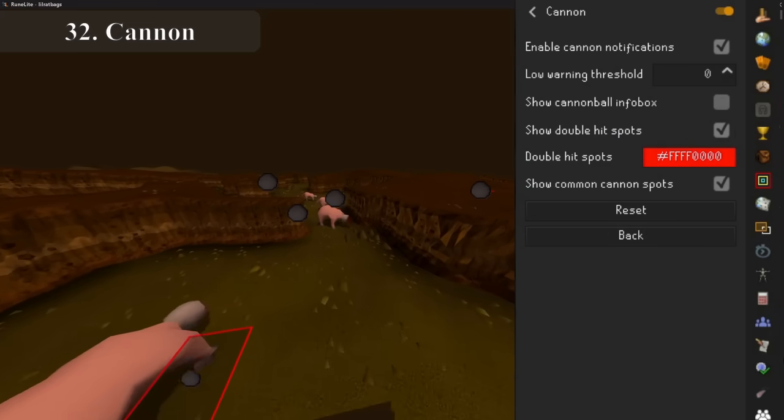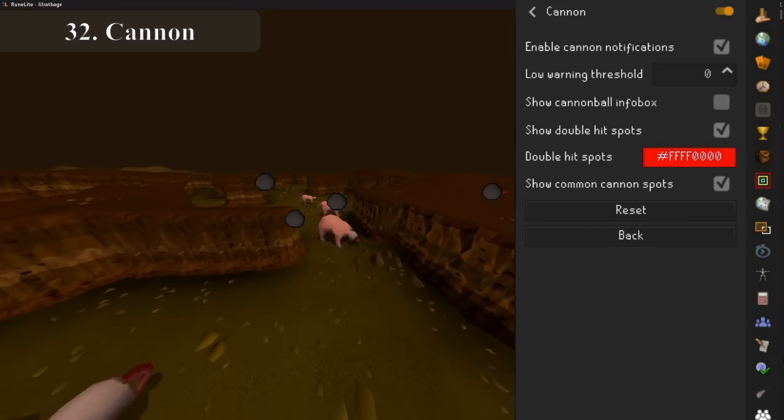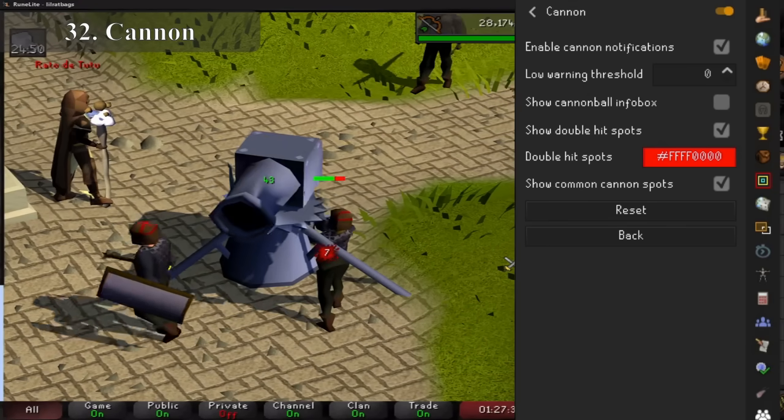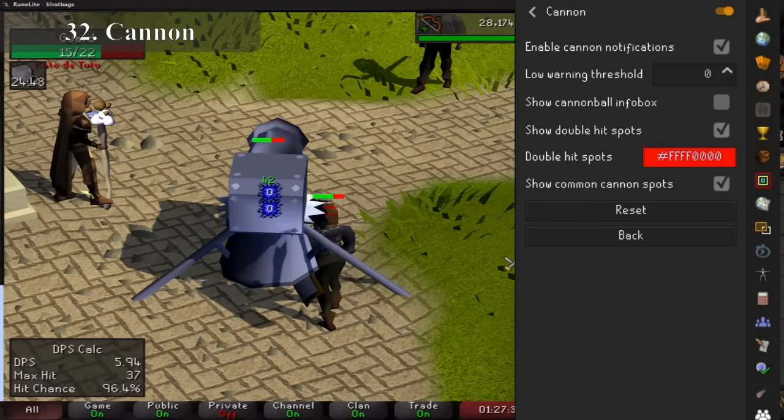When you go into a combat area, the cannon plugin will tell you where the best place to put your cannon is, how many cannon balls are loaded into it, and how long left until it decays. A very simple but effective quality of life add-on.